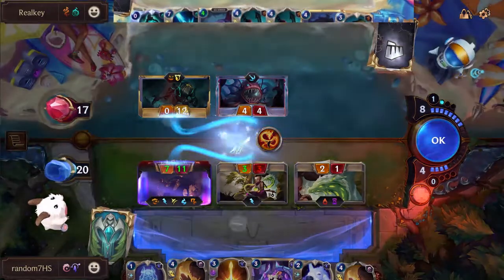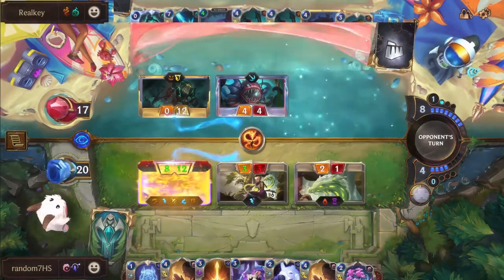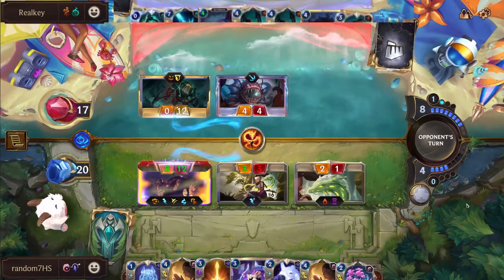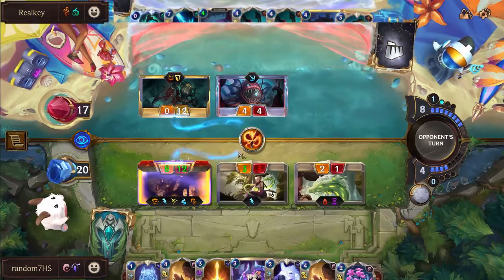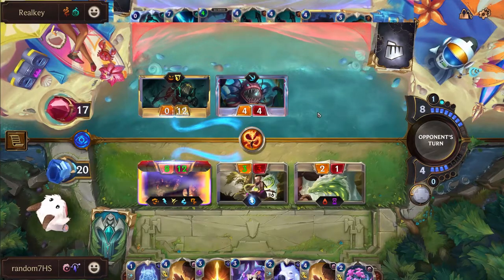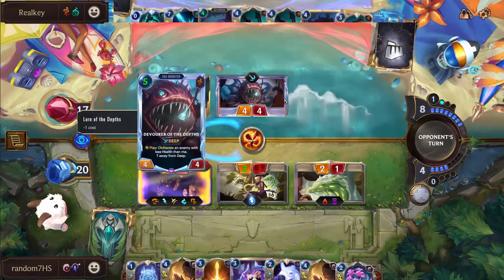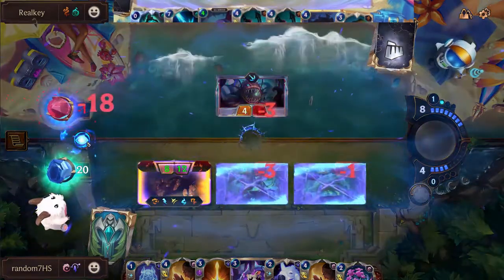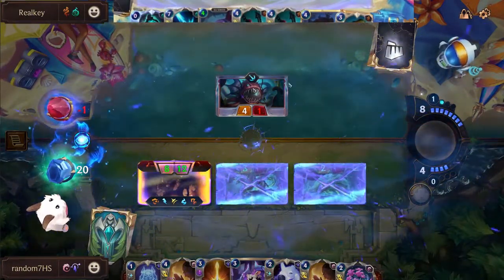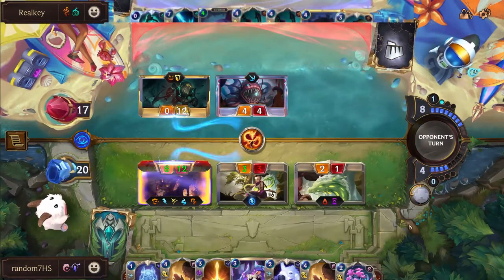This is not a sequence of plays you plan for if you're Random - you're not like 'okay, we have to play around triple Nautilus in hand.' There are really no options in the Deep deck to deal with Lee Sin. The Nautilus spell is the only option to effectively deal with it, outside of a Bone Skewer, but of course you have protection to deal with that. Random is threatening lethal here, but Real Key has that double Riptide in hand.